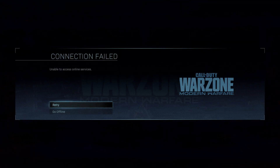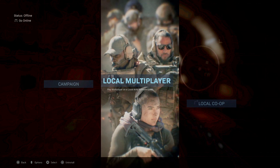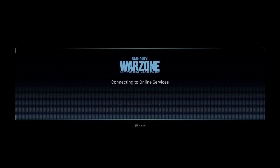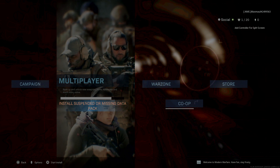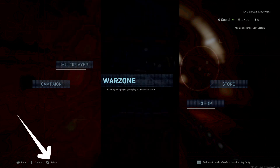Sometimes you'll get an error that you can't connect at all. In that case, I just went to play local, then clicked on local multiplayer, and it tries to reconnect to online services — just to get to the install initiation failed screen. Then you get this install suspended or missing data pack once you actually get connected online.